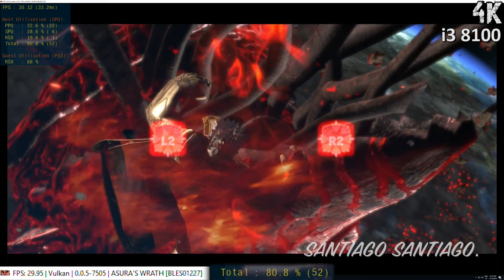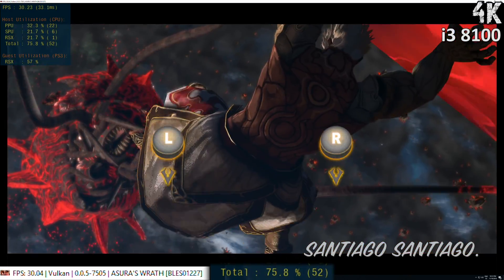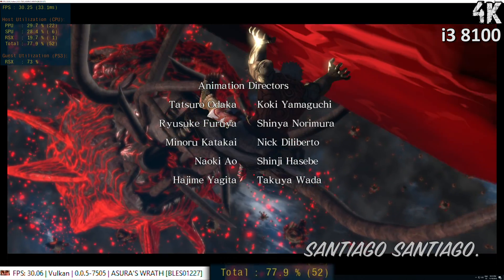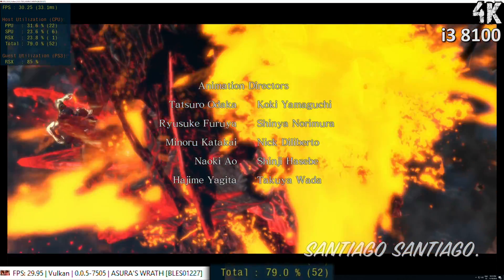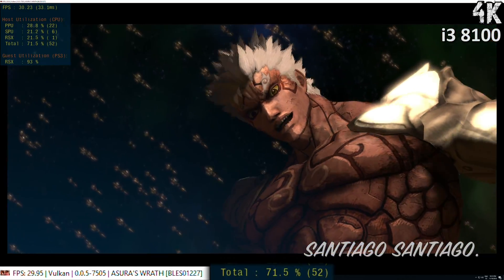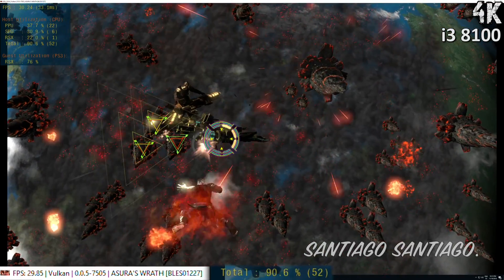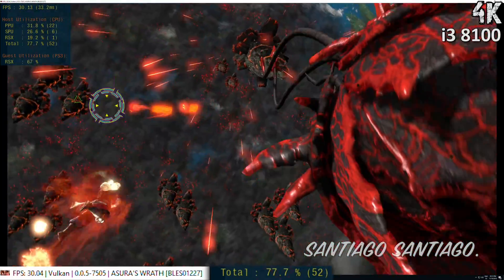All the games except Skate 1 were tested at 4K resolution. This is because the emulator depends pretty much entirely on the CPU. The GPU usage was always below 65%, except on Skate 1 — I played that one at 1440p since it was using a lot of GPU at 4K as well. So to quickly sum up, lowering it to 720p won't improve performance here. We are CPU bound — get a faster CPU to improve performance.